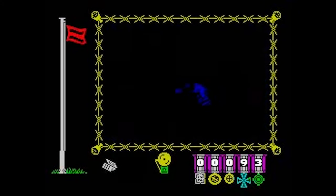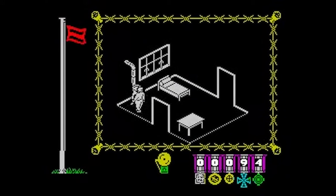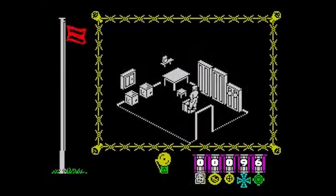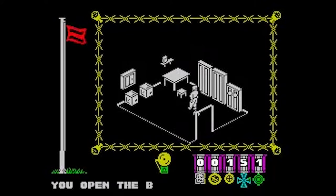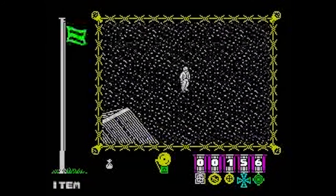The Great Escape is all about finding objects — keys, torches, tools, etc. Remember to have safe hiding places to drop all the objects you need for the escape. If the guards find any object, they will confiscate and return them to their original location.